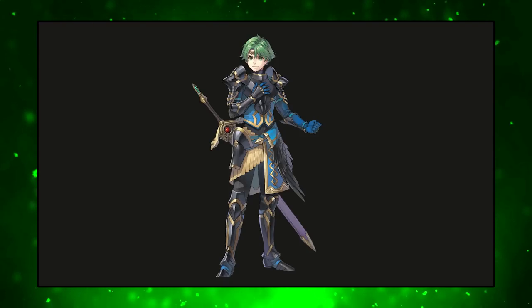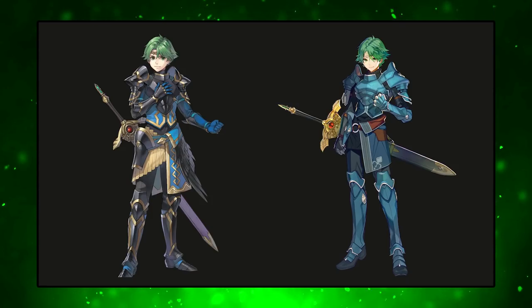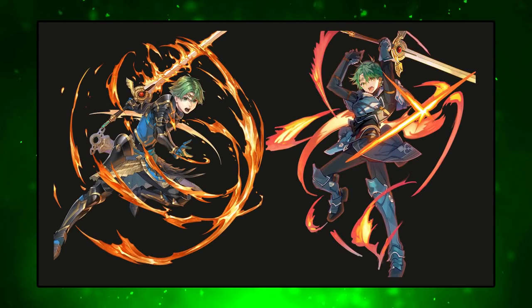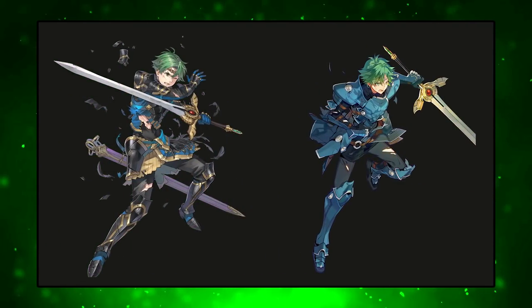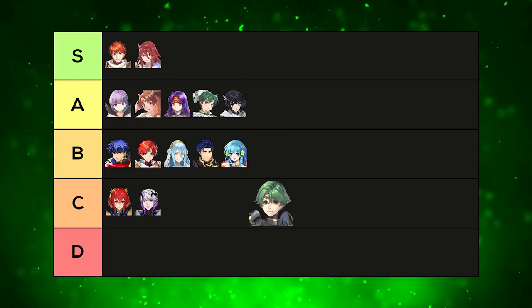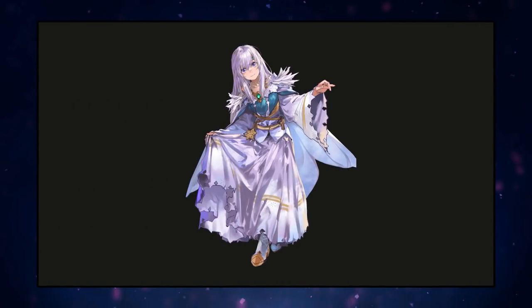Alm — one host immediately turned off the resplendent when they got it. He looks 12 years old in this art; the baby face is the main complaint. The shading and detail are really good otherwise. Both hosts prefer base Alm, who looks more mature. The resplendent is still good art but it's more of a 'prefer the original' case. Placed below Eirika, above Minerva. C tier.